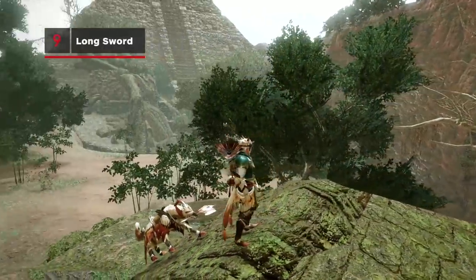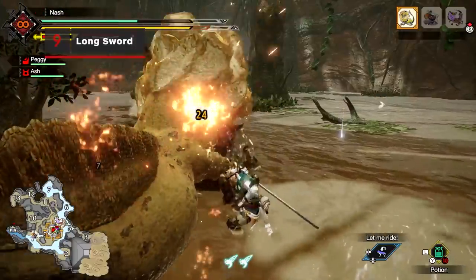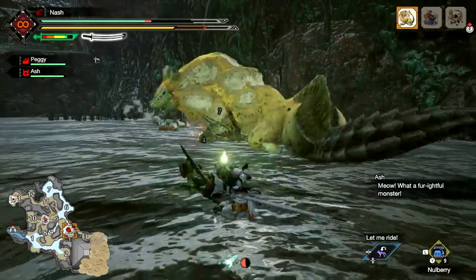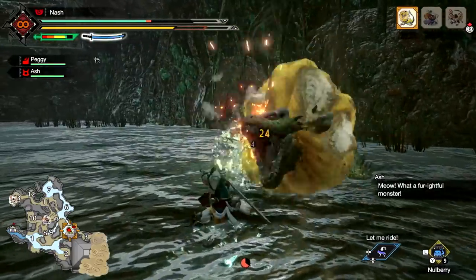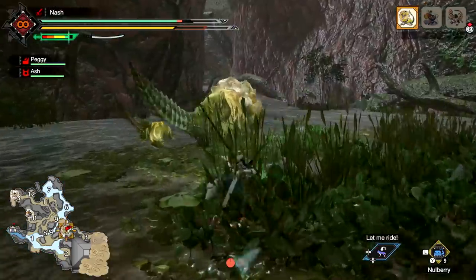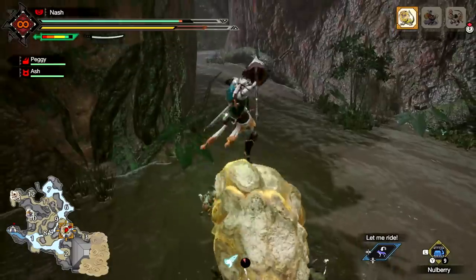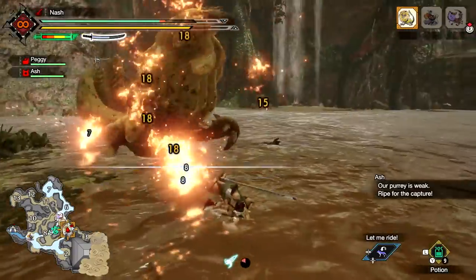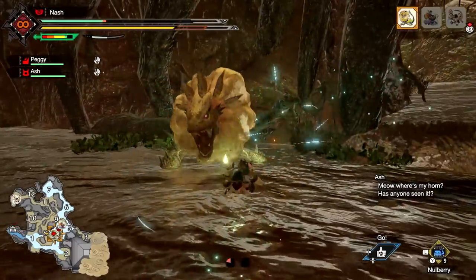Fight like a samurai with the Longsword. Perform regular attacks to fill the spirit gauge and unleash spirit blade attacks. Use Special Sheath after landing a blow to execute a severing eye slash, or use Eye Spirit Slash to counter. The Silkbind Soaring Kick can be paired with either the Plunging Thrust or Spirit Helm Breaker to maximize damage. Take a hit while in Serene Pose, and you'll strike back.